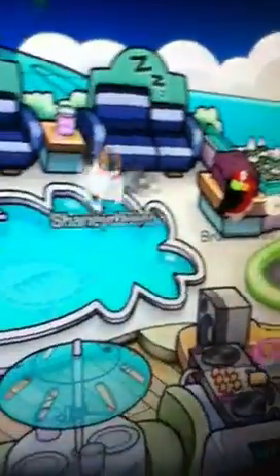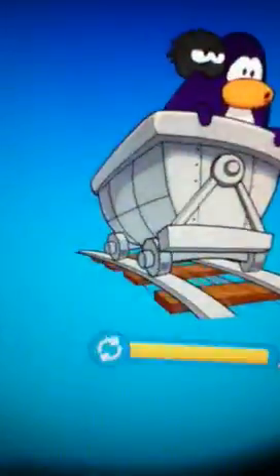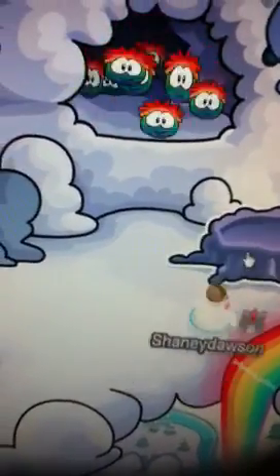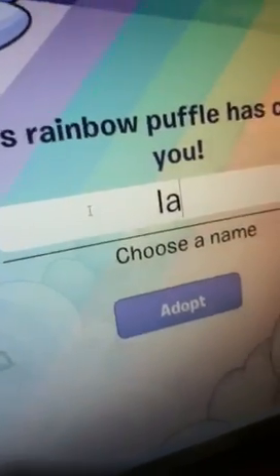Then you'll come over to the cannon. Before I do that — you get this and you get 500 coins. Once you shoot yourself out of the cannon, you will get this, then you click on this. I'm going to name this one Laney.